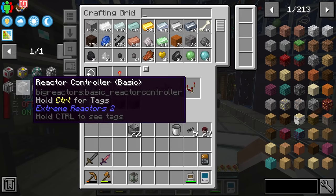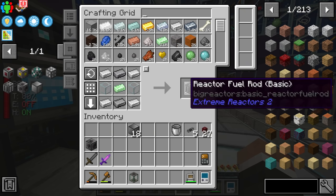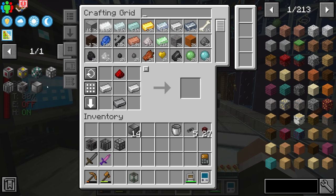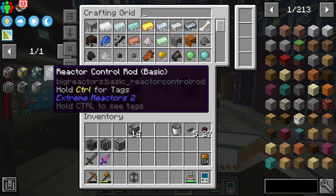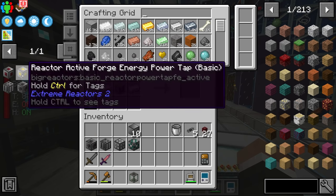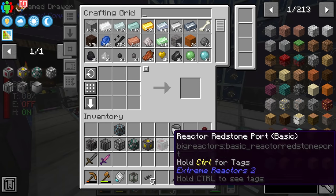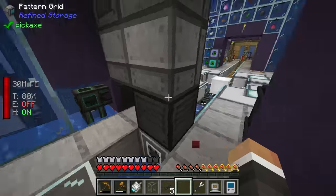The initial 22 casing is done. We can probably go straight in with the reactor controller. We should be able to make at least one reactor fuel rod, though we're going to need a lot more going forward. The same is true for the reactor control rod. The solid access port just needs a chest and another piston - done. Then the power tap - very easy. The redstone access port is also done, so we have all the parts.